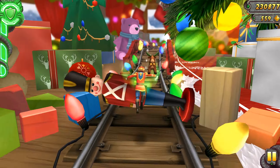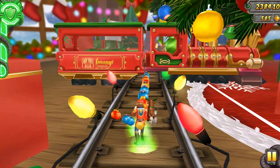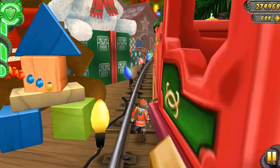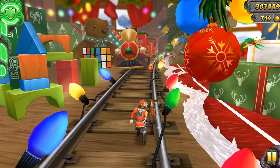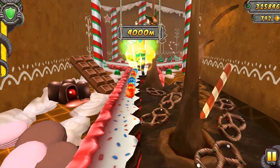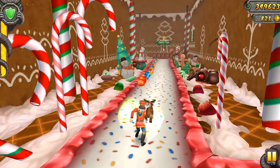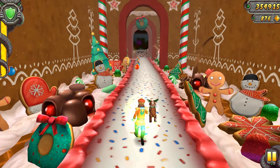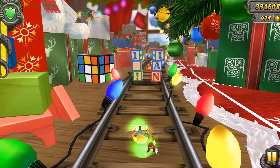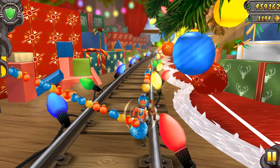The map is called the Winter Toyland and we got the new characters. We are going to show both of them. First, let's play with the Walnut, and second I am going to show the Bella. We collected 800 coins and we are running in the sweet chocolate area full of candy.